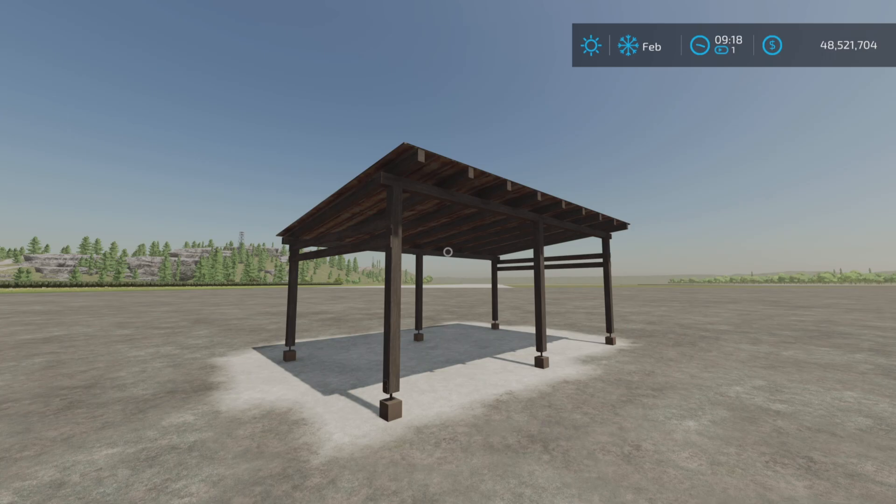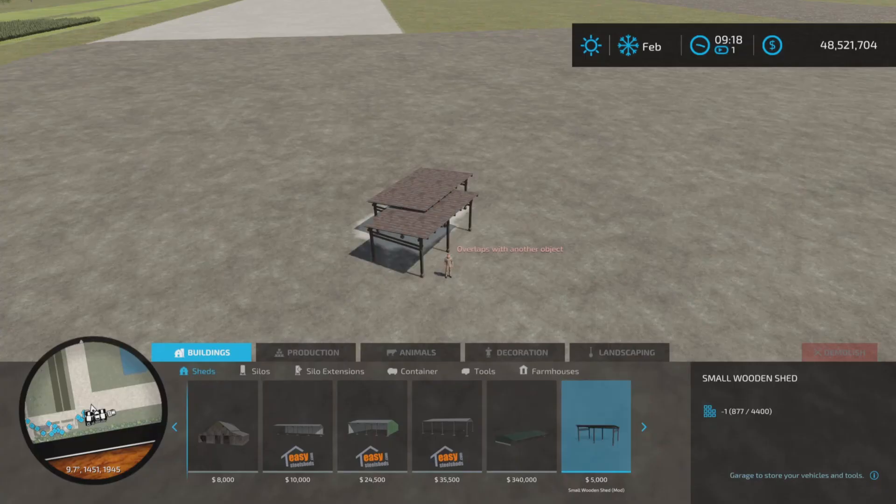7.4 megabytes download for slots on console. Buildings and sheds are where you'll find it.